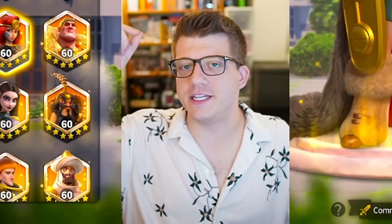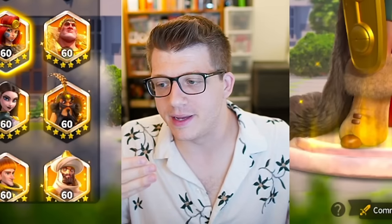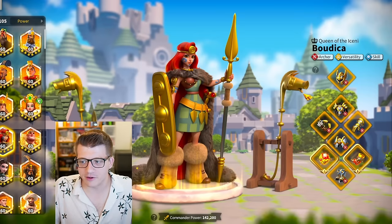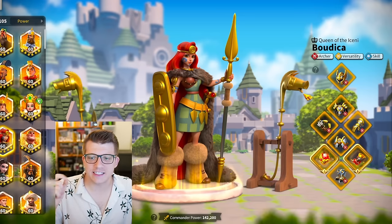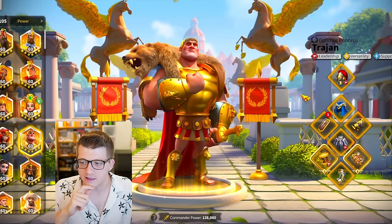Moving on to his third archer set, we have special talented everything except for the accessories, both of which have an Iconic crystal. Burger was basically maxing out all of his gear before they even implemented the Iconic tier system - he's had all of these talented probably for a very long time and is just now starting to invest in Iconic tiers. Again a six-piece set bonus here for the Boudica Prime.